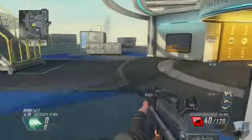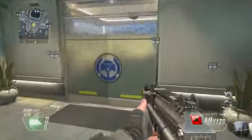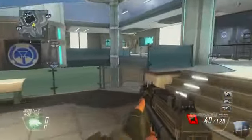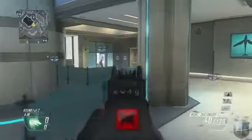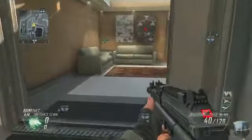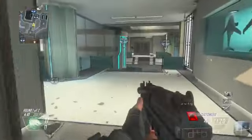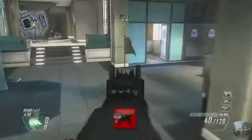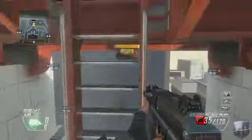If I could only choose two types of guns to use on this map, I would definitely choose submachine guns and sniper rifles. SMGs are really dominant overall in Black Ops 2 — they've got great range, great damage, great rate of fire, great mobility. They're probably the best guns in the game. I'd also choose sniper rifles mainly because you're able to switch it up.